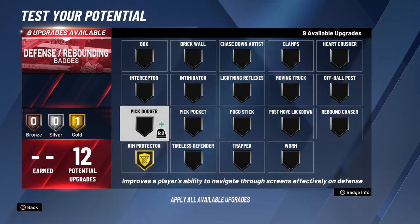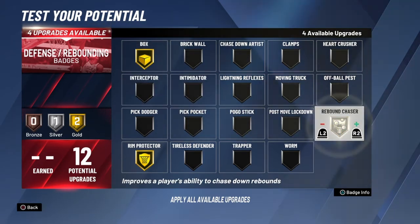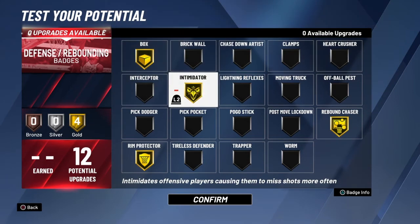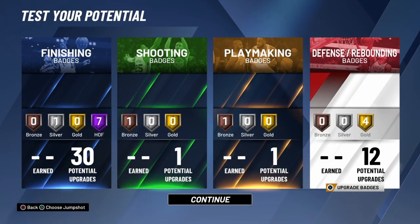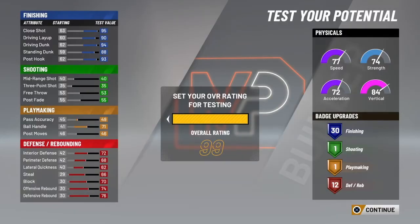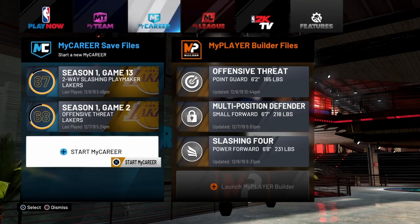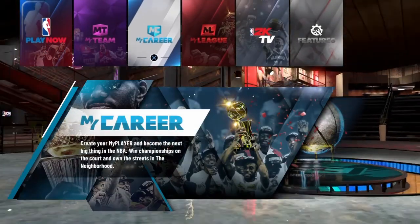For defense this is the best setup: rim protector gold, box out gold, rebound chaser gold, and intimidator gold. All of that is good, and there you go — this will be the best build. Make sure you like, comment, and subscribe, and remember to share with your friends. We out.